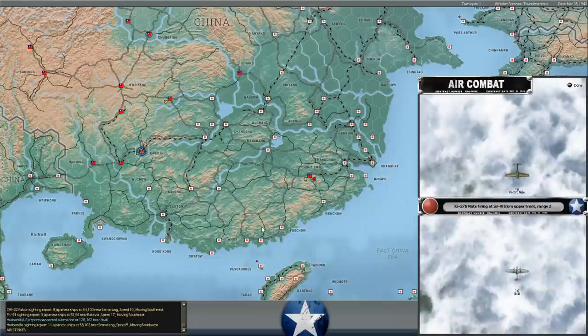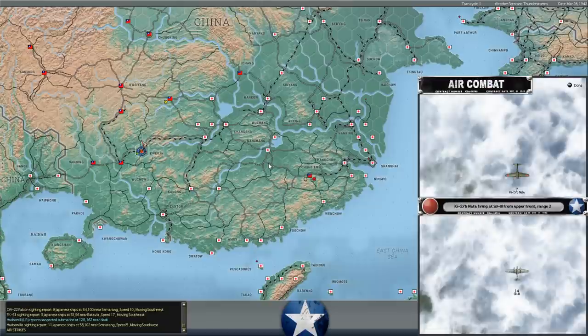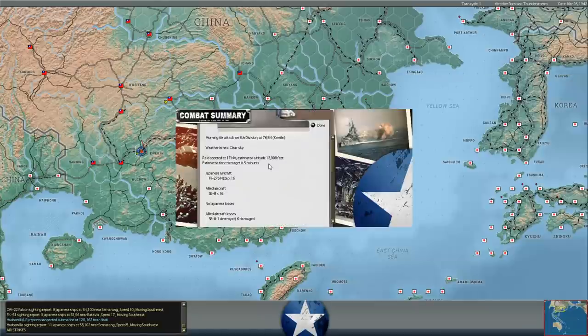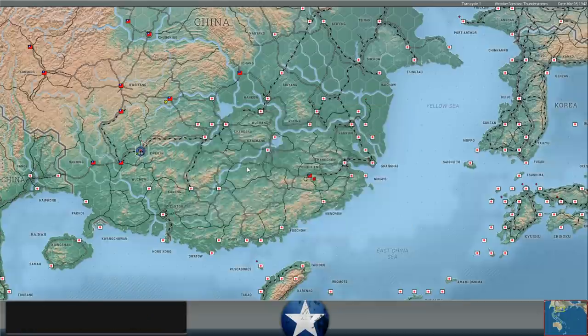I made the mistake of not canceling my Chinese bombing raid on Quilin - I should have canceled it. That's three turns in a row. It looks like Lieutenant Rainbow Slash finally learned his lesson and he's got a CAP of Nates up against these things. The Nate isn't really powerful enough to completely shut them down, but they definitely shot a couple down as our SB-3s dropped payloads on the Japanese forces. They're getting intercepted on their way out - we lost six planes damaged, one destroyed, but we still inflicted 35 casualties on the Japanese.